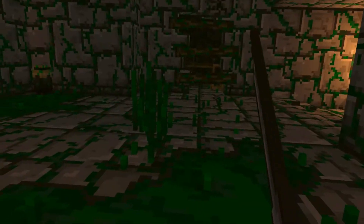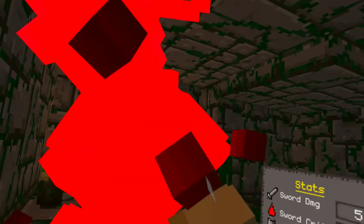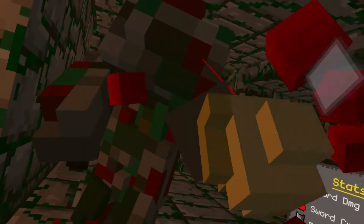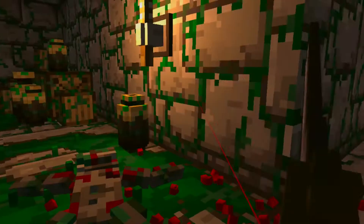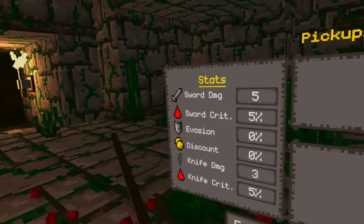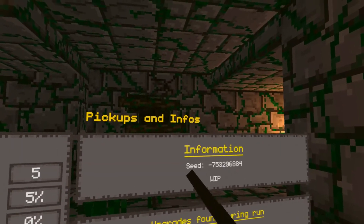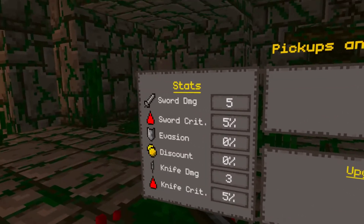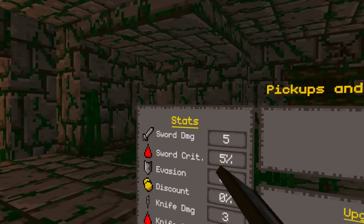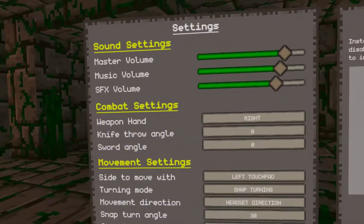I wonder if there's something here. I should have tried to find my health — where is my health anyway? So here's damage information, upgrade funds — where is my health stats? Let me just check.